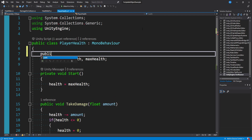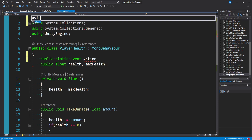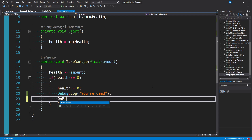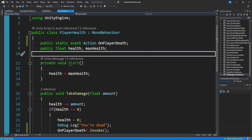At the top I'll say public static event, and for the delegate I'm going to use C#'s Action delegate. By default you won't be able to reference it - it'll complain because you need to import System at the top of the script with using System. The Action delegate returns void and takes no parameters. I'll call this OnPlayerDeath. The only thing we need to do is after health gets set to zero, say OnPlayerDeath?.Invoke(). This is the standard way of creating and firing an event. Because it's a public static event we can reference it from other scripts.